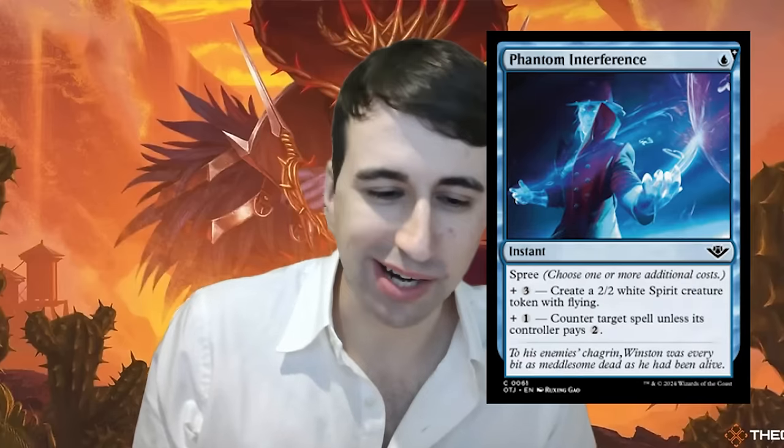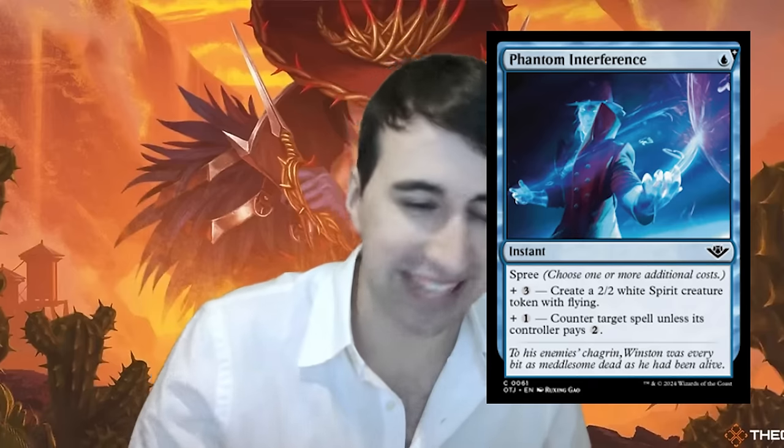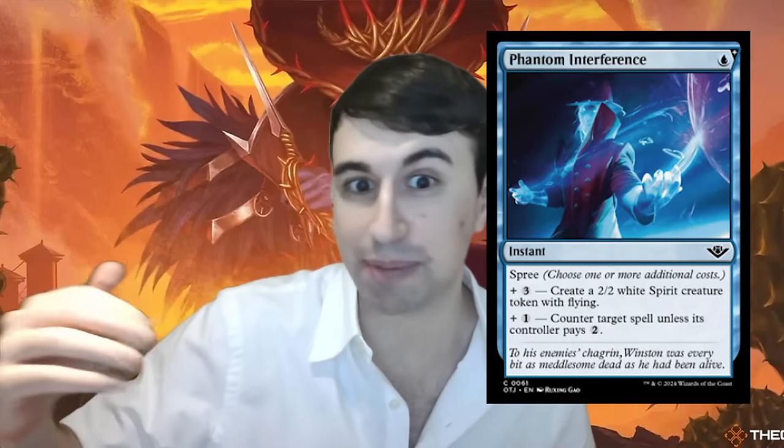A cool card I want to point out is Phantom Interference — a Spree card, common single blue mana instant. The two modes you can add: three mana to create a 2/2 white Spirit token with flying, and one mana to counter target spell unless the controller pays two. It's got three effective modes: one and a blue for a Quench-style counterspell; four mana to make a 2/2 flyer at instant speed; or five mana to do both. If you hold up mana on turn five and nab your opponent's four or five-drop while making a 2/2 flyer — that's excellent. The ability for your cheap early counterspell to still have a high ceiling later is really appealing.